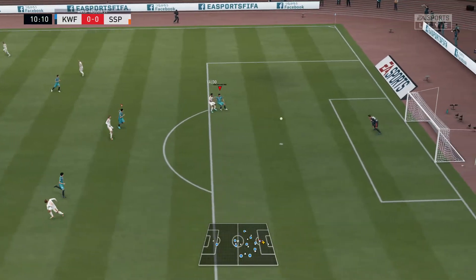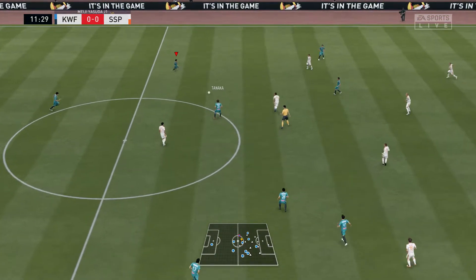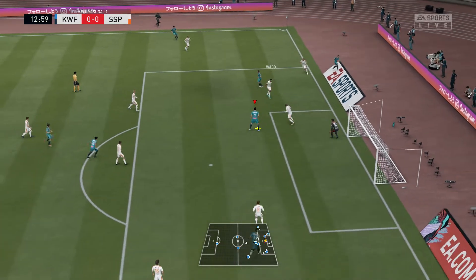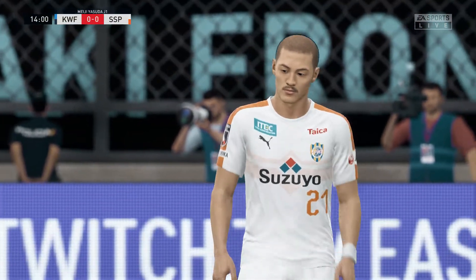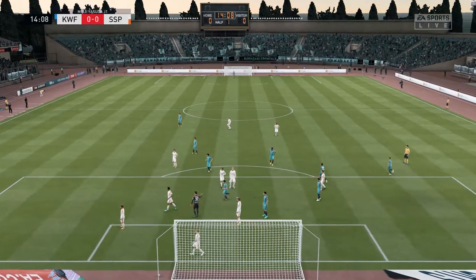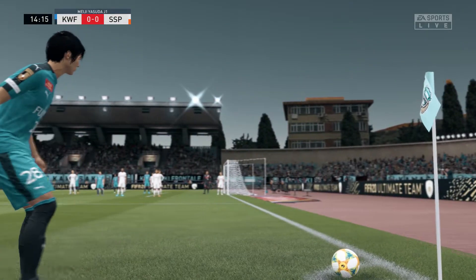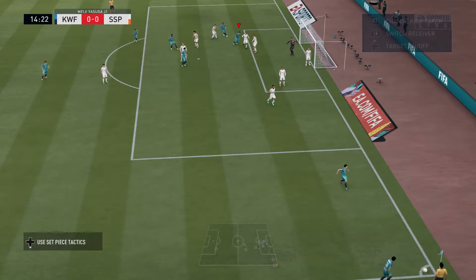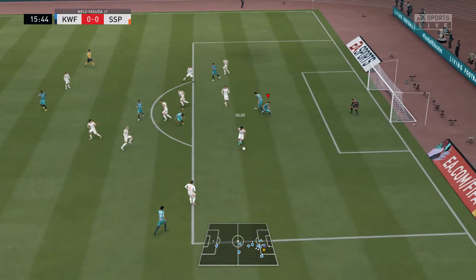Leandro Damião runs superbly to take back possession. Tanaka, and the emphasis is on creativity. That is a very fine challenge in difficult circumstances — he got the touch on the ball, and so a corner it'll be. Now the delivery, the fist of the goalkeeper. He's beaten his man and made it look simple, really.